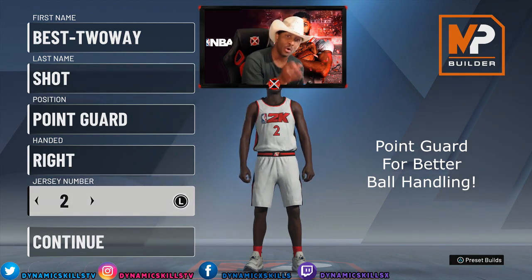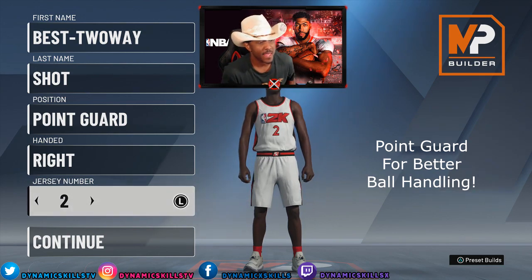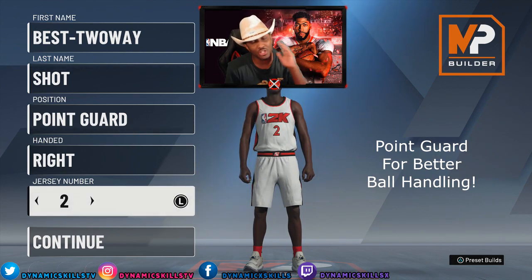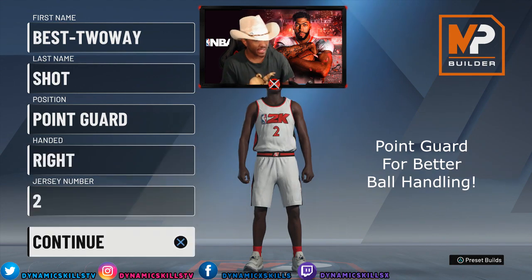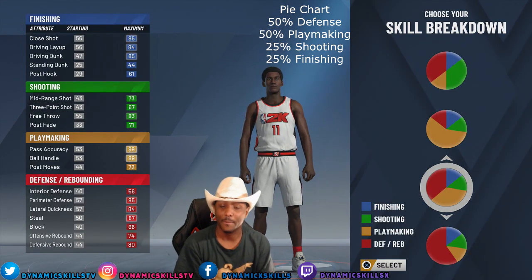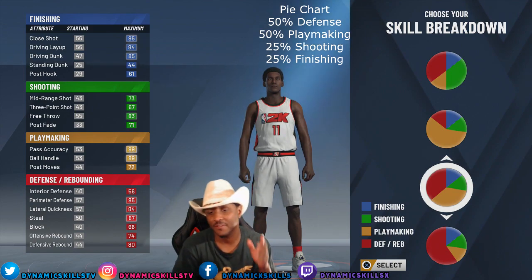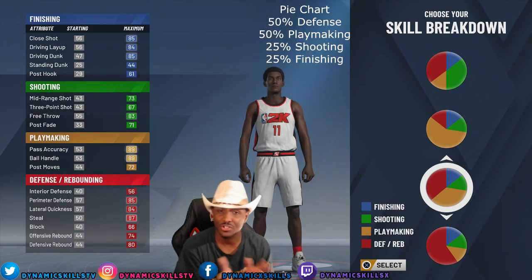I was a shooting guard last year, and I wish I had playmaking badges so I could contribute to my team. So this year, I'm going with the point guard two-way shot creator. Now, the pie chart that I chose to build my two-way shot creator is this pie chart right here — 50% defense, 50% playmaking, 25% finishing, and 25% shooting.